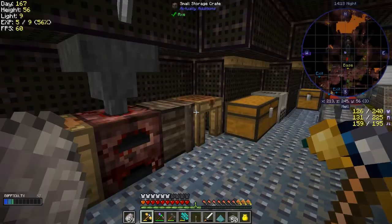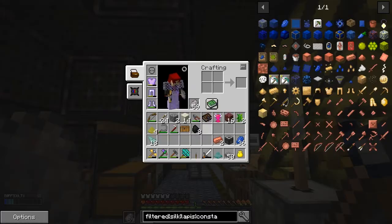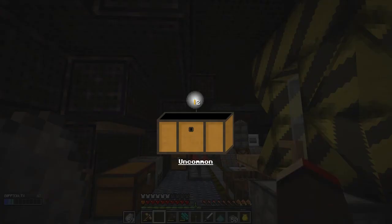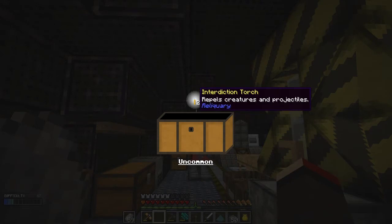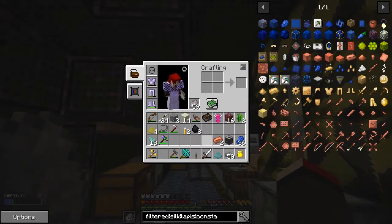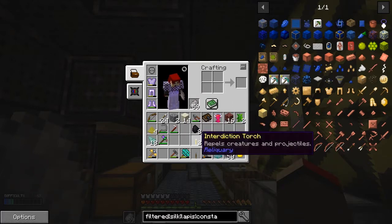Let's get that quest sorted out first of all - let's claim that one done. Let's go to the loot chest here. What have I got? An interdiction torch - repels creatures and projectiles. That's a pretty good one. I'll take that with us anyway.